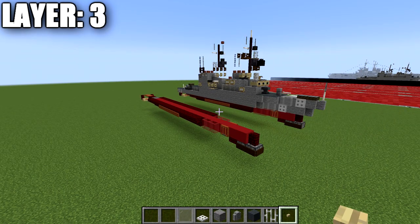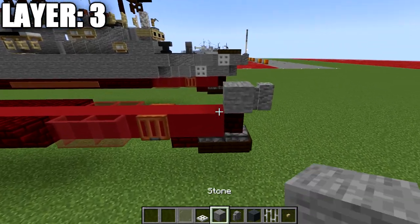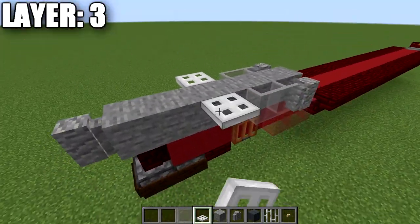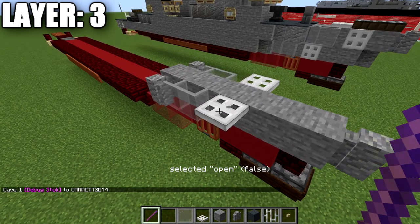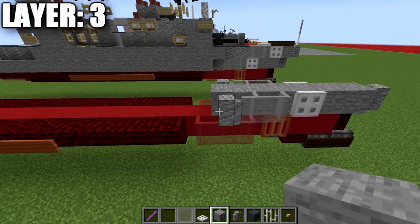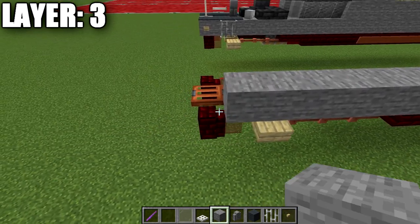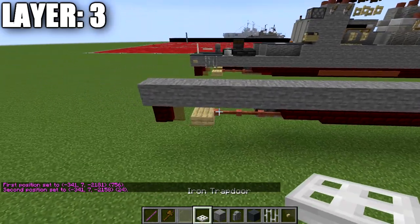Moving on to layer number three, to get started we're going to place down a stone block on top of this wall and then an andesite wall going forward from it. We then place down one through five stone blocks back and then an andesite wall to both sides, followed by two glass panes going forward from that wall. Then we place down an iron trap door to the sides. Using our debug stick, left click the iron trap door until we get 'open: false', right-click to set true and close it. Going back from these walls we place down twenty-four stone blocks back — double-check the count as it's a long row all the way alongside.